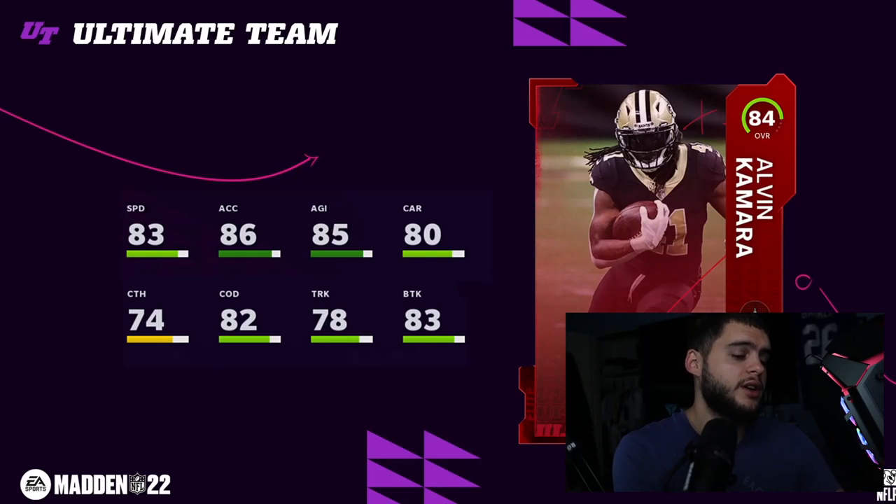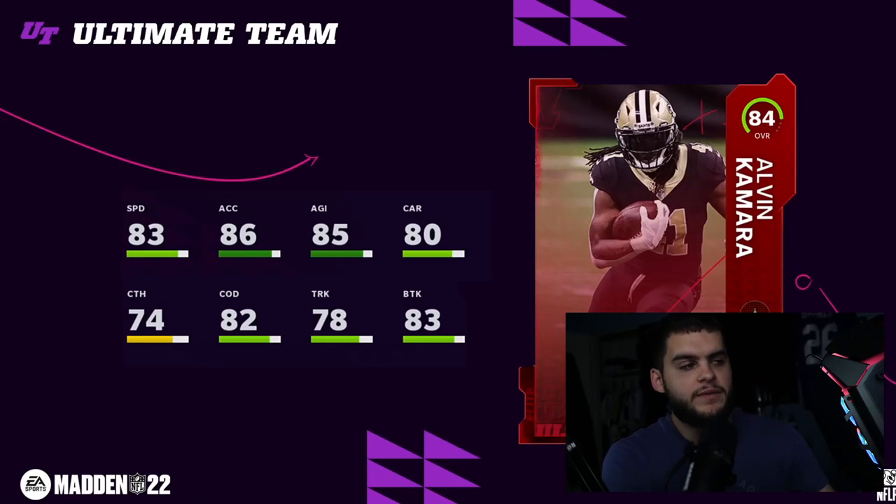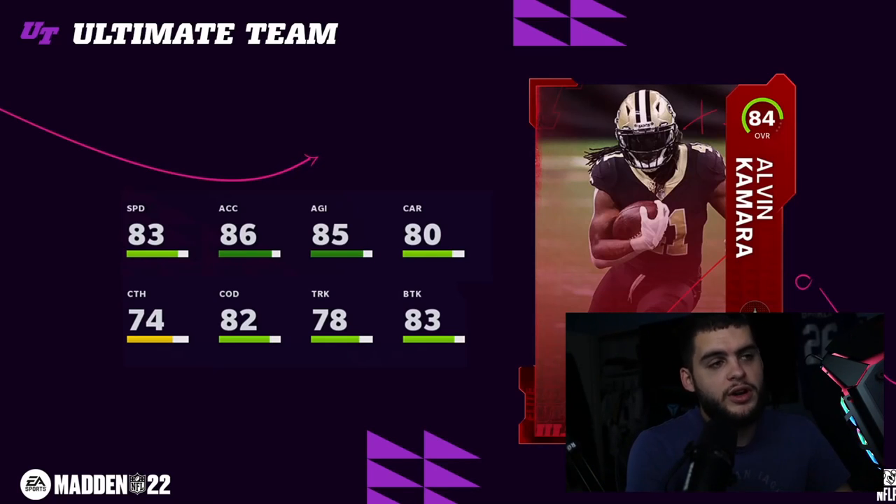Alvin Kamara, as per usual, is a horrible card. He's been one of the top four or five running backs in the NFL for the last four or five years straight — scored six touchdowns in one game, elite in fantasy, usually a top-three guy — and somehow he's not ever a top five running back in Madden, and even worse, he's incredibly slow. Not fast enough to do anything.